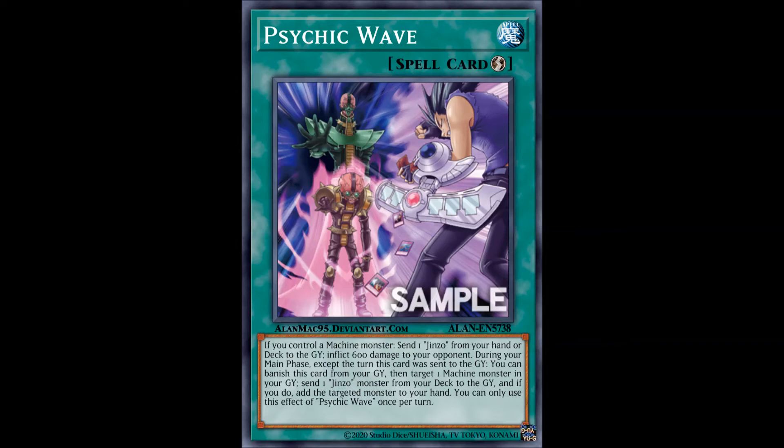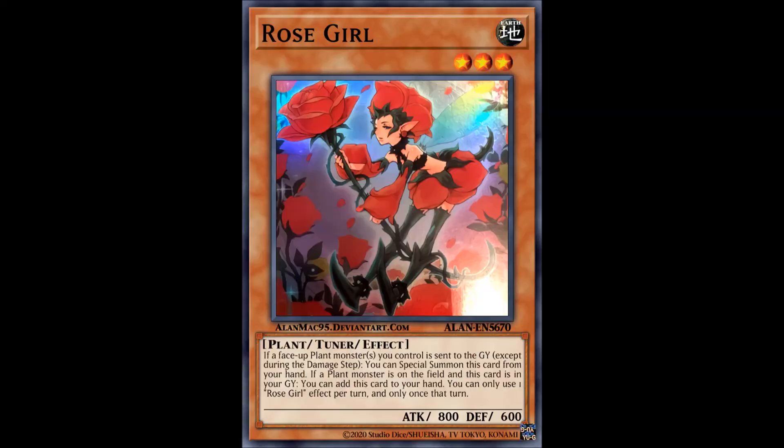The Rose Dragon archetype only received one card worth of support, and that is the level 3 tuner monster Rose Girl. This is an excellent extender for all plant-type decks, not only the Rose Dragon archetype, as it can special summon itself from the graveyard if a plant-type monster, including itself, was sent to the graveyard except during the damage step. And if a plant-type monster is on the field and this card is in your graveyard, you can add it to your hand to ensure those plays in the first effect as well. Needless to say, run 2 or 3 at all times.